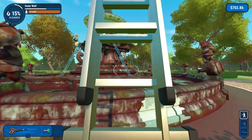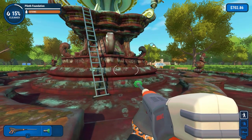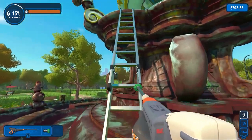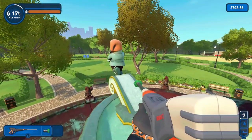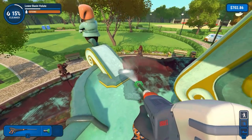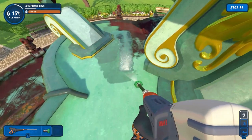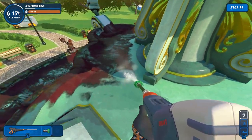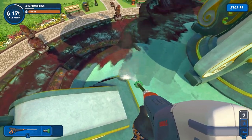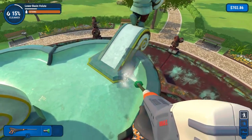Welcome back once again to another chill session on Power Wash Simulator. Today's beverage is a very nice glass of orange juice with juicy bits and ice. So welcome back to the game. In the previous episode we started cleaning this monstrosity — the Gnome Fountain. It's quite an intricate job with lots of height and embellishments, making it tricky to clean.